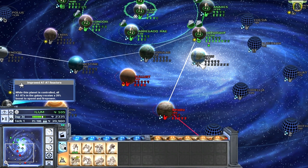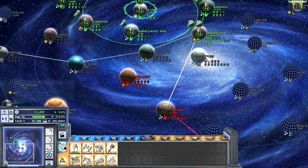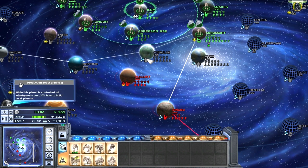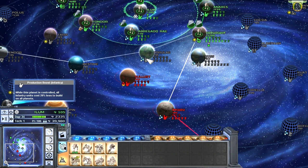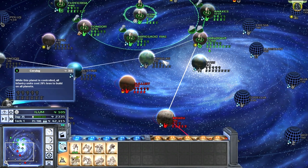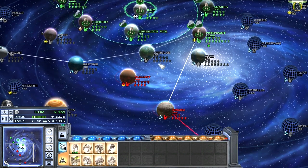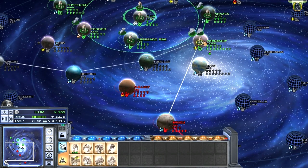While this planet is in control, all AT-ATs in the galaxy receive a 20% boost in speed and firepower — that's very nice. While this planet is controlled, all infantry units cost 20% less to build on all planets — that's even better. AT-ATs I don't get for a while, but the cheaper units would be very nice right now. So I think we'll take that planet — I don't know how to pronounce it.